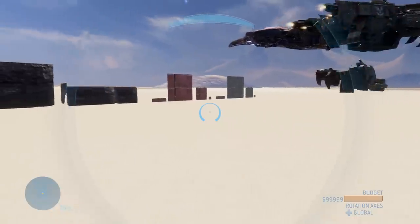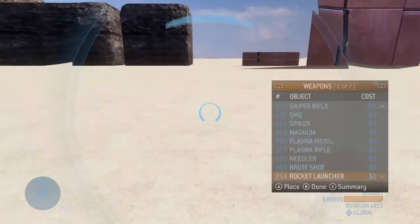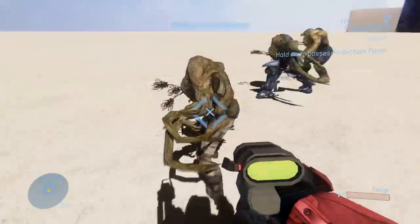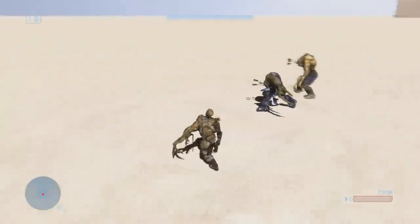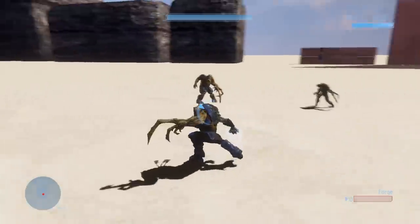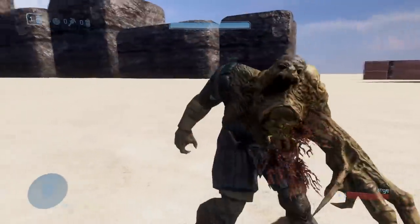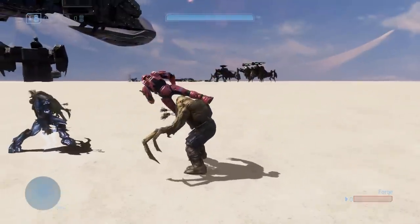I have one extra thing I want to show you that I'm still making — I hope I can get it to work for the final version — and that is infection forms. In infection, you will actually be able to run around and chase people as the actual flood. Don't mind me T-posing there — these are really possible to implement, it's not impossible. You can really be these flood things and chase around your enemies in infection. Design your maps with all these objects, add some flood stuff, and have the actual flood chase and infect you. It is going to be awesome.